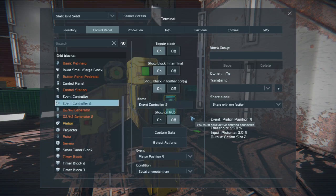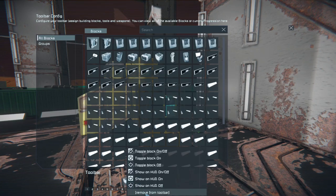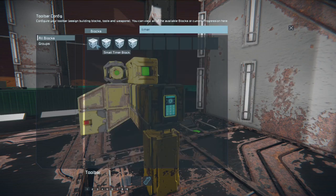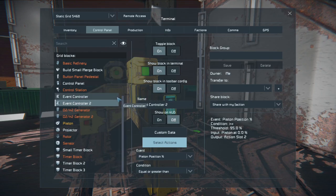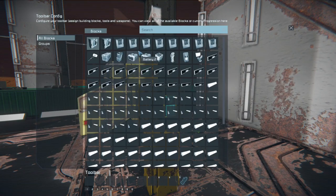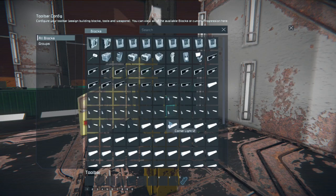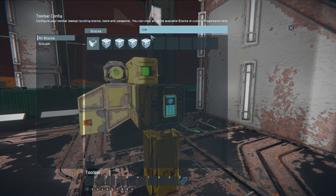Then we'll go to the event controller, select the actions, and remove those two items — they're not necessary at this point. We want to put the timer block on here instead. We'll go ahead and put timer block two on here. When we do this, we want it to immediately trigger, not just start a timer — we want it to actually react in real time at that specific point. So then we go back to the first event controller and basically do the same thing. But before we can do that, we need to set up timer block three.